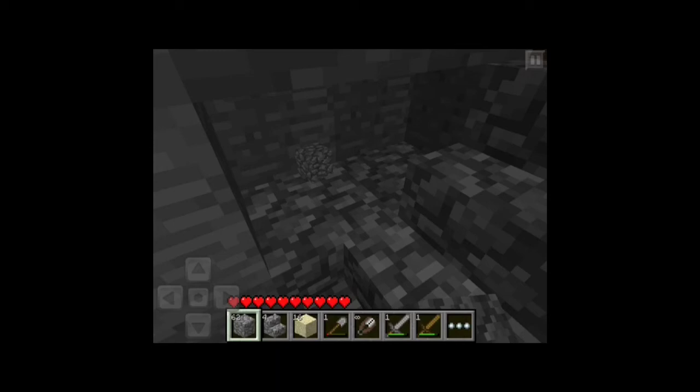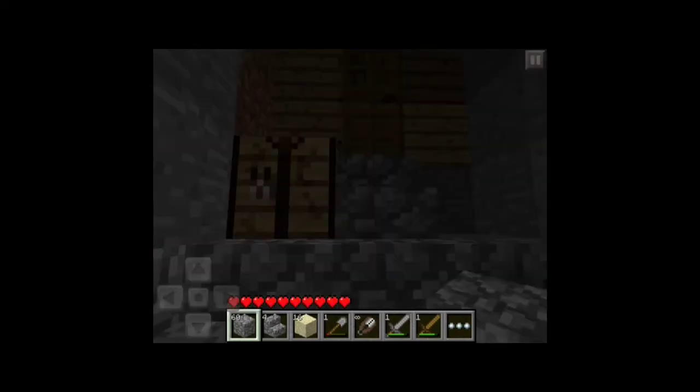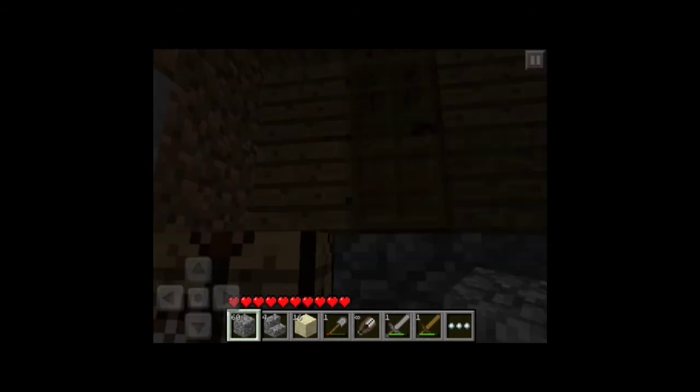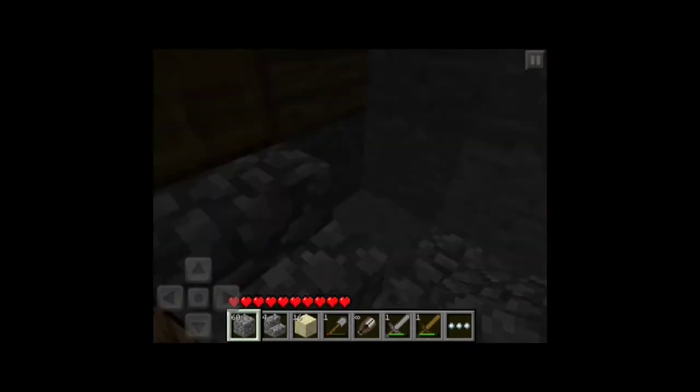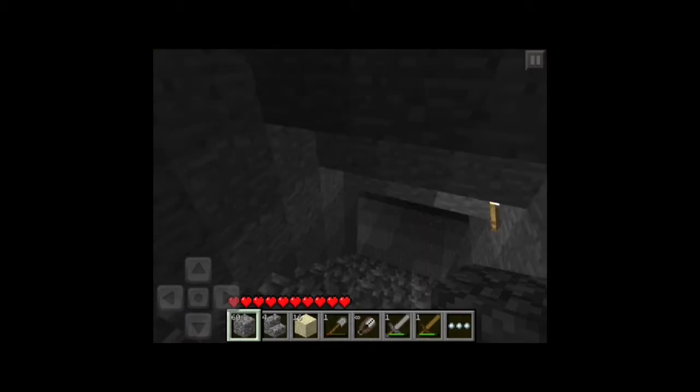We've got some wool. How much wool have I got? Three. Let's go put three blocks. How much coal have I got? I've got ten coal — that's quite good. Must have been from a later date.